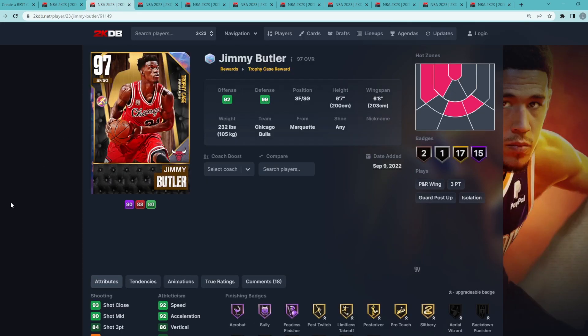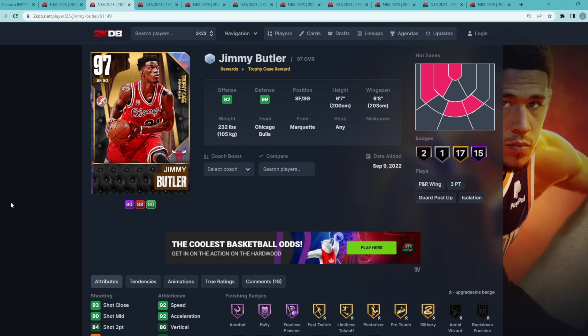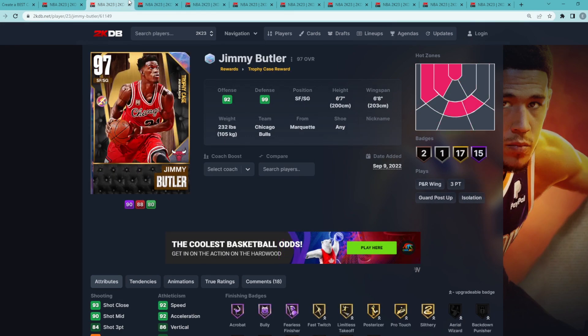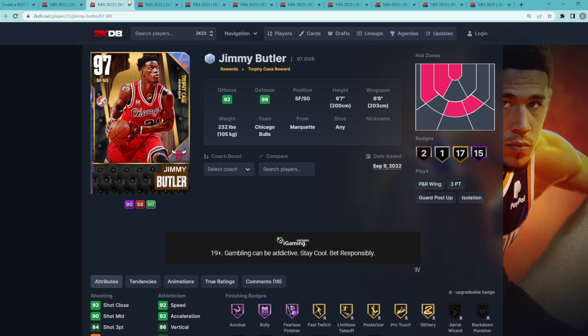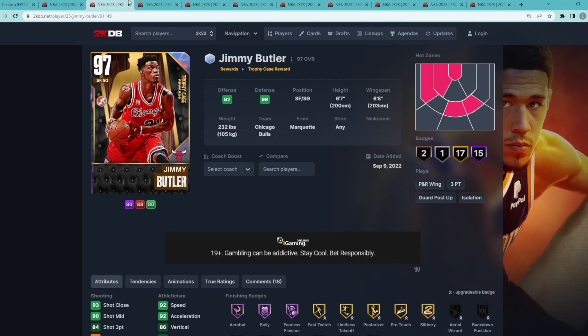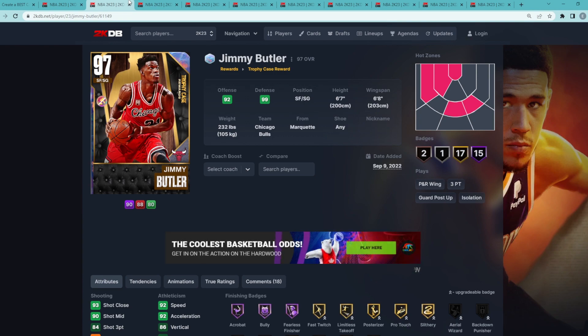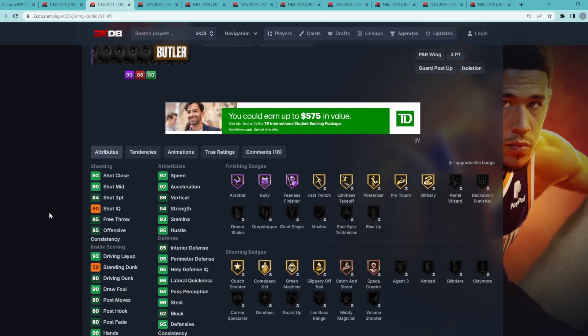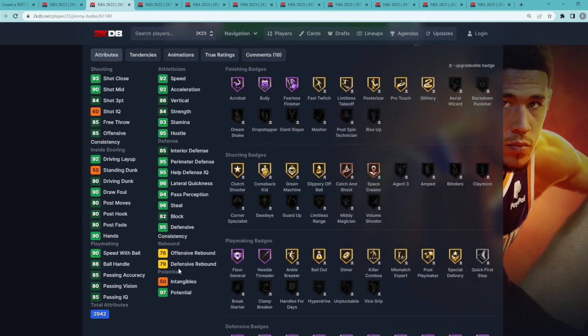Coming in at the number 2 spot is going to be Opal Jimmy Butler. I think number 4, 3, and 2 you could kind of flip-flop around however you want. In my opinion, I think Jimmy Butler is the best shooting guard in the game and is going to be the second best Opal. Every card in this top 10 is obviously going to be free, which is crazy to think about because these are some of the best cards in the game — and that's something 2K's done a great job of this year, giving us some really, really good free cards. Jimmy Butler is a top defender, probably one of the best on the perimeter.